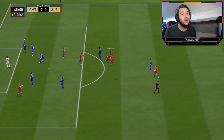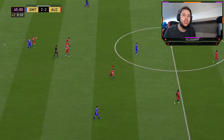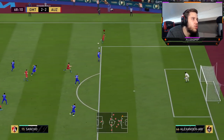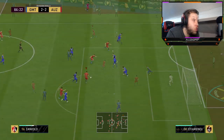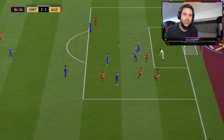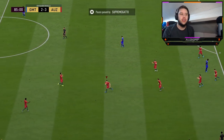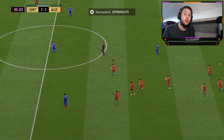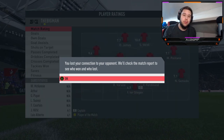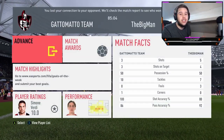An absolute rocket with the weaker foot again. He gave it away in a stupid position, and this guy shushed me on the second goal — so you already know what we're going to do. If someone shushes you, you do it straight back. Great turn, spread it — straight to Sancho. I love his passing — beautiful pass. Can I get a finish with the weaker foot? Five-star weak foot — a beautiful finish from Verdi.